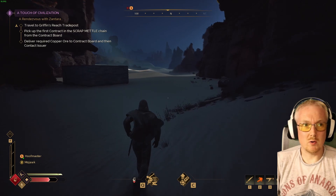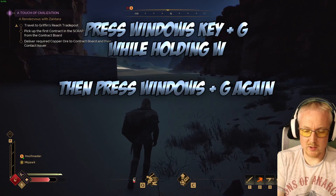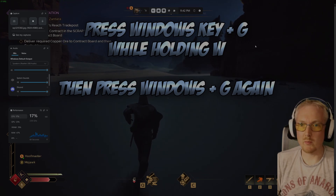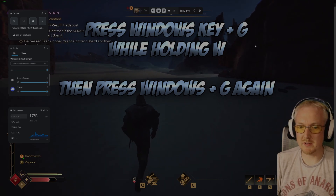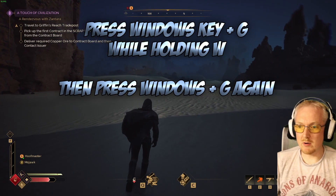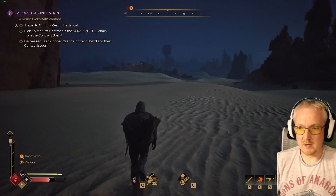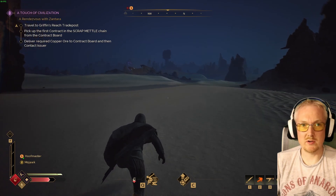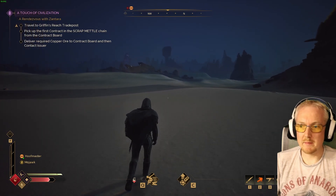You hold W, then press Windows+G — that will bring up the Windows Xbox game interface. Notice that I am running in the background. Press Windows+G again to close it, and I am now auto-running. I can press Shift to sprint, I can press crouch to crouch — as long as I do not press W again, I am now running.